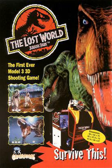Ian Malcolm and Sarah Harding go missing after landing on Isla Sorna to conduct an investigation. A rescue team is sent to the island. The player controls one of two rangers whose goal is to find Malcolm and Harding. The game features five levels based on environments from the film, including a laboratory and a workers' village. Four of the levels feature a boss battle that must be won to advance the game.